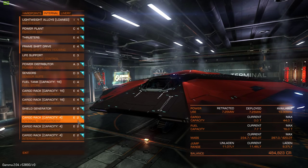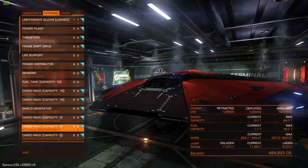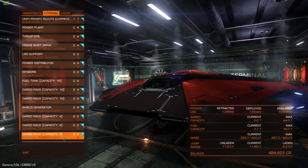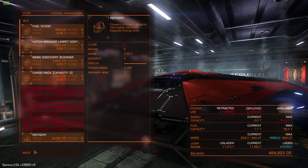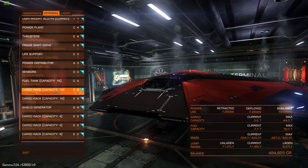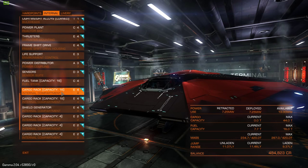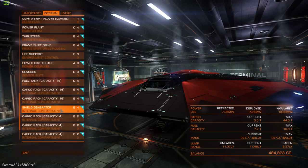Then you've got your class 2 internal compartments, and that's going to add another 12. One of them is a discovery scanner and two are empty initially, so 12 there is pretty easy to upgrade. Class 2 cargo racks are about 3,000 credits each, and your class 4 cargo racks are about 30,000 credits — those will probably be your second upgrade. Then your shield generator replacement, if you want to do that, will be your next upgrade after that.